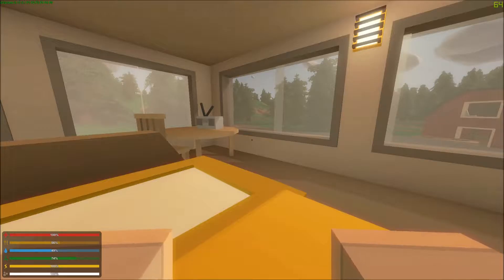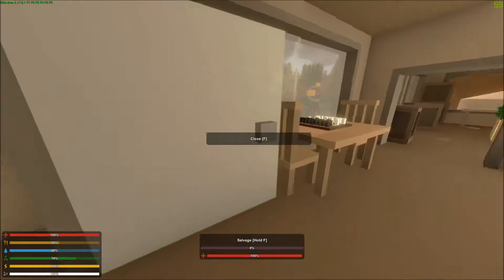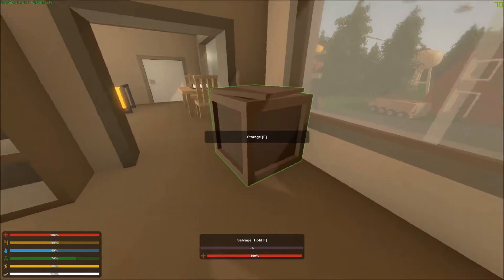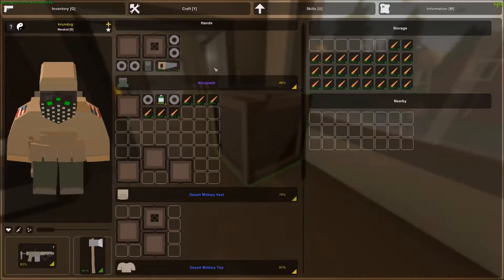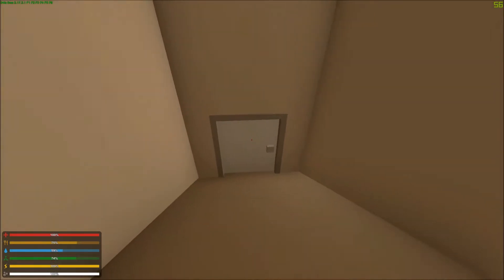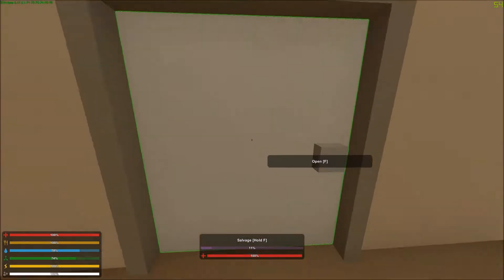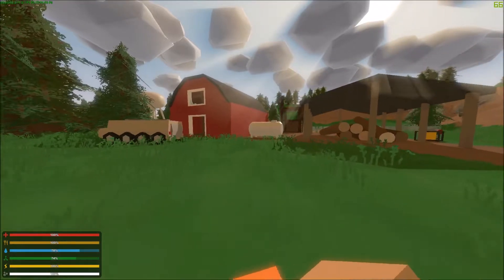What's up guys and welcome back to Unturned. This is part 22 of my Washington Survival in Unturned, and in today's episode we are first of all gonna need to get some food, which we got right here — six should do it. And today we are gonna continue on building our helipads for the helicopters. This is basically just gonna be another episode of me farming wood and building this thing.